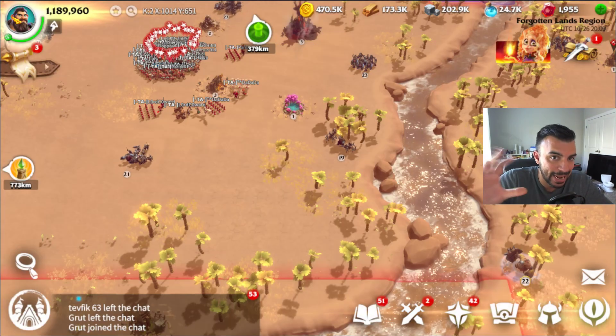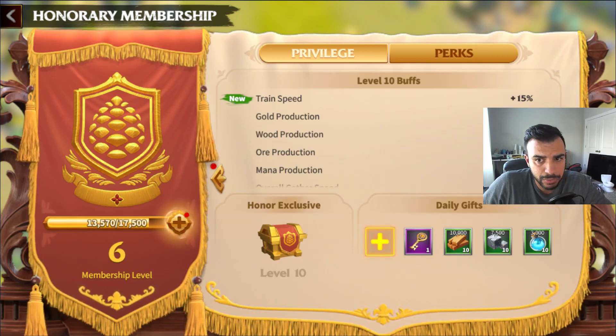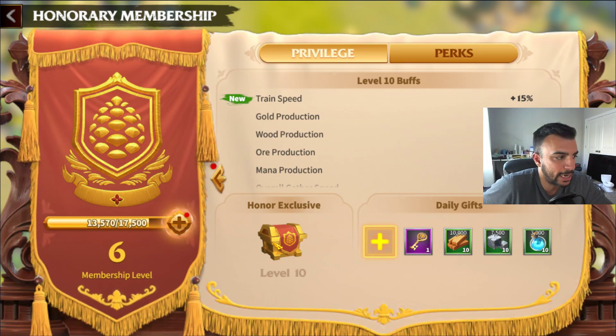Number eight is optional: VIP spending to get Hosk. You need to be VIP 10, which means hitting 150k VIP or honor points, then it's $20 to purchase the level 10 exclusive chest. You'll get 60 Hosk for the unlock and can probably scale one or two times. There's no free way to get Hosk unless they appear in a wheel or event. It requires long-term investment and you may not be satisfied with just one purchase.